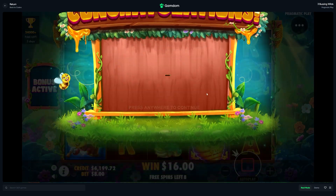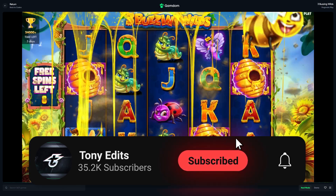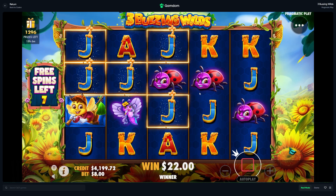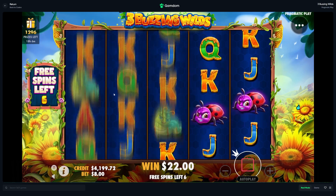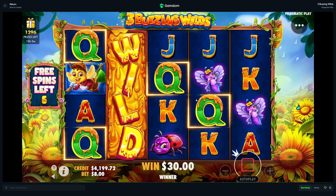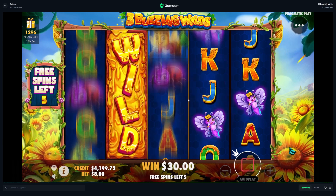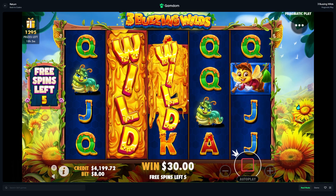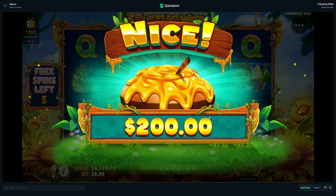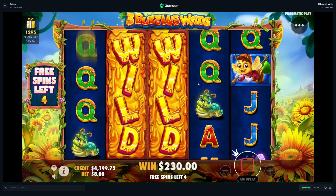I've seen so many people playing this slot and everyone keeps doing this one, so maybe this is the one I gotta try. Maybe this is the one that pays. I can't remember what the symbol looks like that we're looking for, but it's a wild, so now it sticks. The wild just sticks — pretty easy to understand. That's actually good. Now we just need this one. How much does that pay? That pays $200. We spent $800 on this one, so this is not bad.